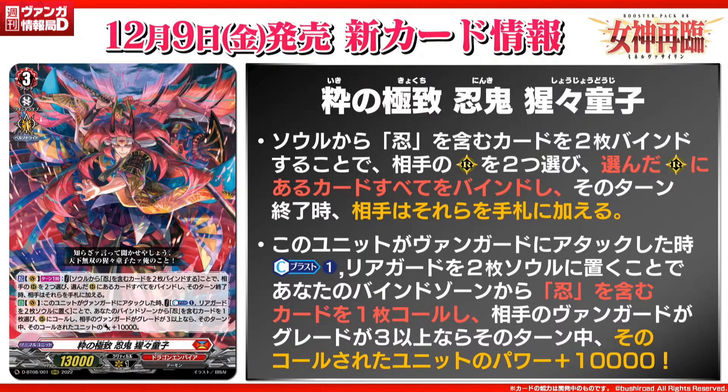The second skill is auto vanguard: when this card attacks a vanguard, cost count boss one, put two of your rear guards into your soul, choose one stealth card from your bind zone and call it to rear guard. If your opponent's vanguard is grade three or greater, this card gets plus 10k power until end of turn. So it basically guarantees your fourth attack. It's nice that you're putting more stealth into soul to fuel its first skill, and you might have some soul skills later on. Because it says stealth as an archetype, you do have old stealth support for Dragon Empire you can use. But will I say it's completely worth it? Probably not exactly — we'll see later on with more support.